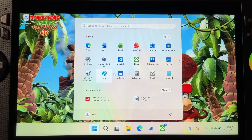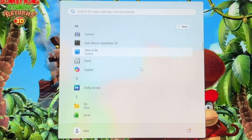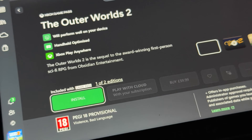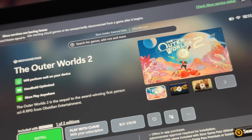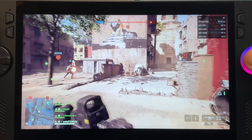Hello everyone, Pete here. Having Windows 11 on our Xbox Ally, Ally X, or ROG Ally X has many benefits such as the ability to download and play Game Pass games natively and also online multiplayer FPS games that require anti-cheats like Battlefield 6, for example.